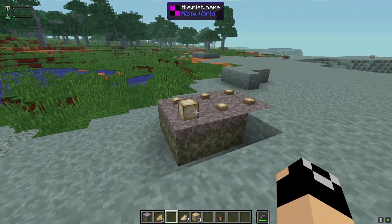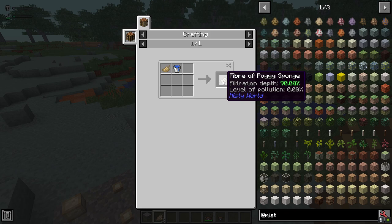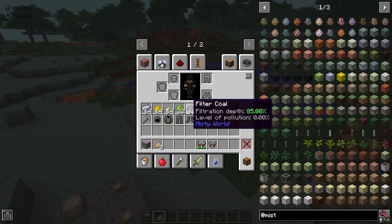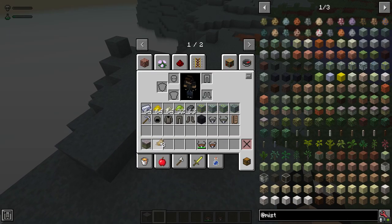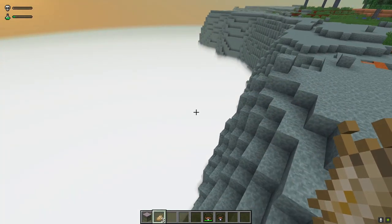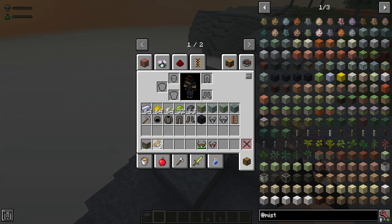These dirty fibers are kind of important: wash them with some water and you get fiber of foggy sponge, which has a filtration depth of 90% as opposed to filter coal's 85% — so it is an upgrade and very easy to farm. Once you get a good patch of foggy sponges going you can use these filters. One thing to note: the foggy sponge fibers do break a bit quicker in my experience — their durability is not as high as filter coal.